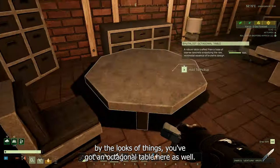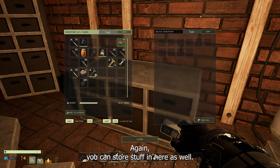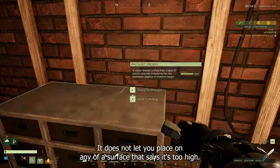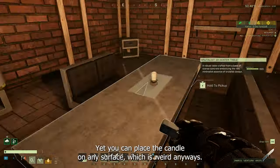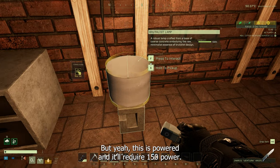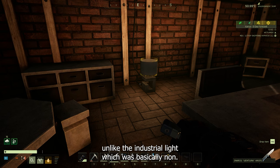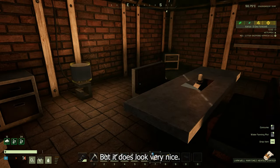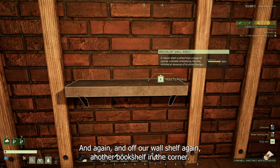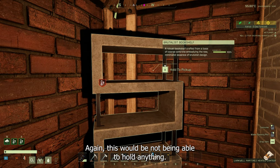There's an octagonal table which looks alright, plus a couple more seats and a dresser — you can store stuff in there as well. The light is on the floor because it does not let you place it on any other surface — it says it's too high — yet you can place the candle on any surface, which is weird. This light is powered and requires 150 power, so it actually emits quite a bit of light, unlike the Industrialist light which was basically non-existent, and it does look very nice. There's also another nightstand in the corner, another wall shelf, and another bookshelf that cannot hold anything.